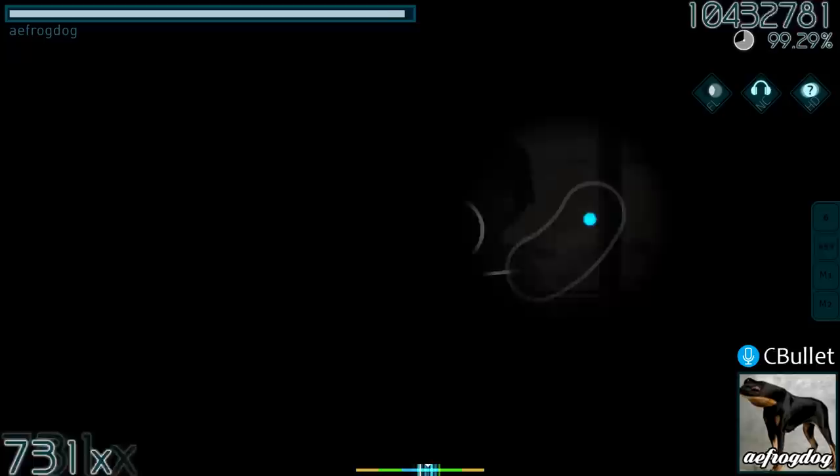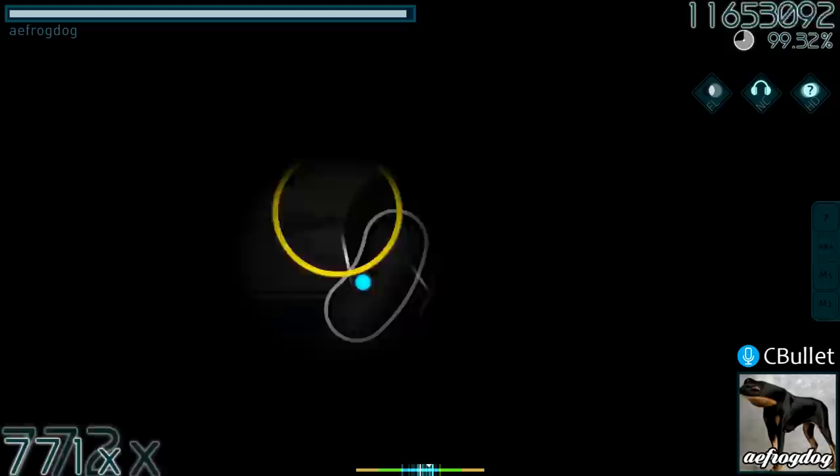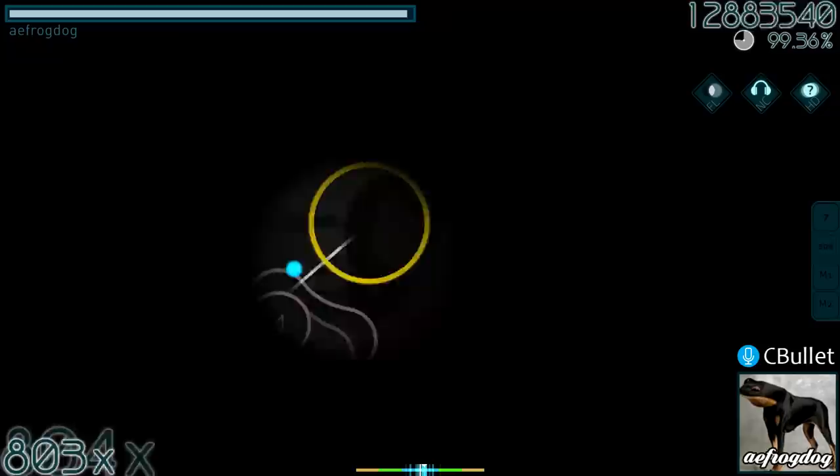Love Distance Love Affair is a map with more than 1,000 combo, where first place on the leaderboards was originally claimed by Bachigo, another player who SSed it with Hidden Hard Rock Flashlight. This did not stop AEFrogDog from trying to beat it, however, and that's exactly what he did with his Hidden Nightcore Flashlight FC.